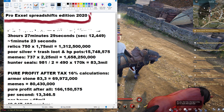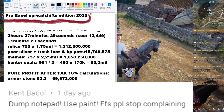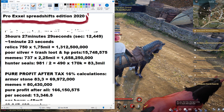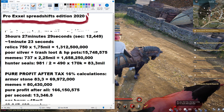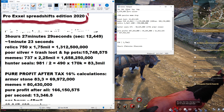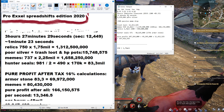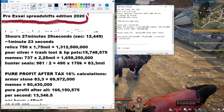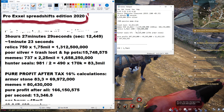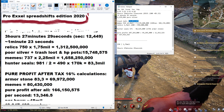I actually downloaded Pro Excel Spreadsheets Edition 2020 — the newest, latest edition — so thank you, it definitely helped making this video. 750 of these took me 3 hours, 27 minutes, and 29 seconds. The average is 1 minute and 23 seconds. I think the average actually went down — comparing to before, it went down by 2 seconds. I think the reason is I had a full party the whole time, which really helped knock down the average.